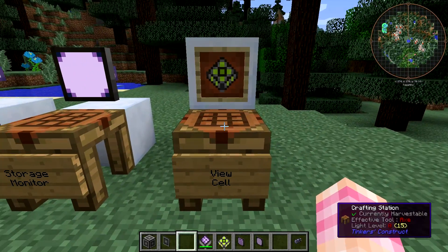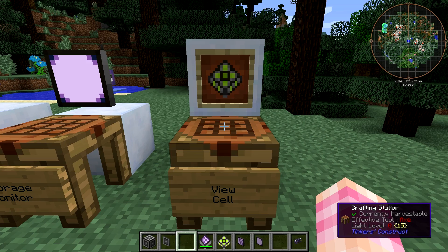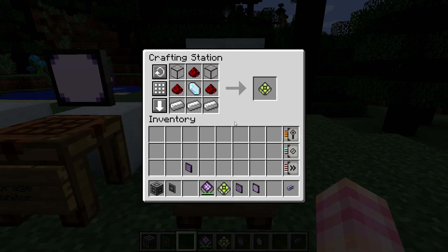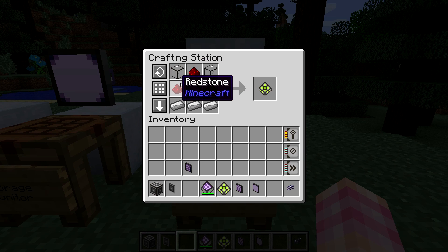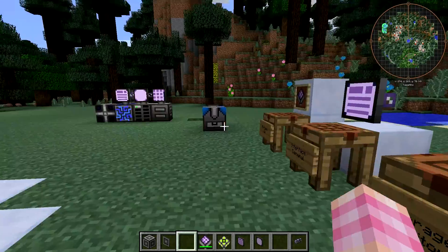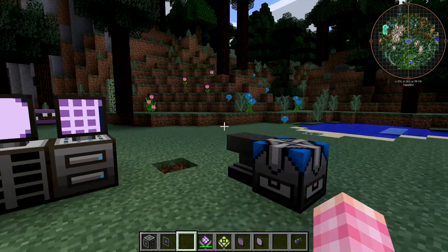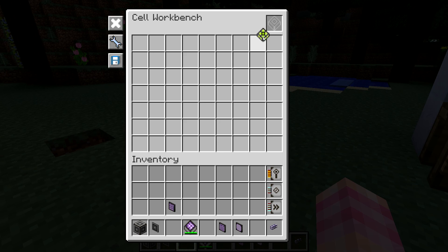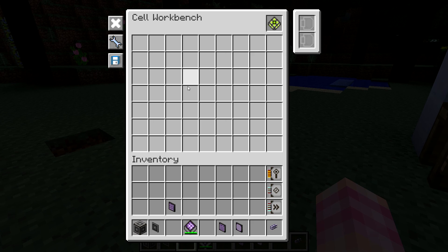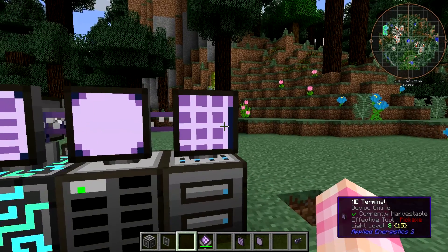Now we have the View Cell, which is very interesting — I've never used it personally, but I may end up using it if I eventually build an AE system in the Revolution Let's Play. The view cell is very cheap: three iron ingots, one charged certus quartz crystal, three redstone dust, and two quartz glass. You can't shift right-click it — there's no internal inventory. So what does it do? Well, it interacts with terminals. To use it, you need a cell workbench.